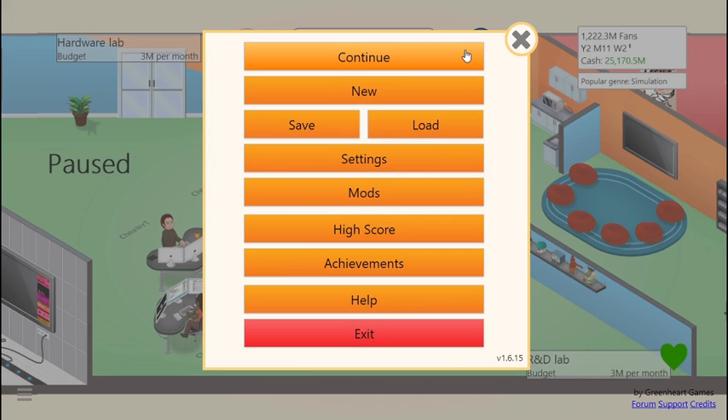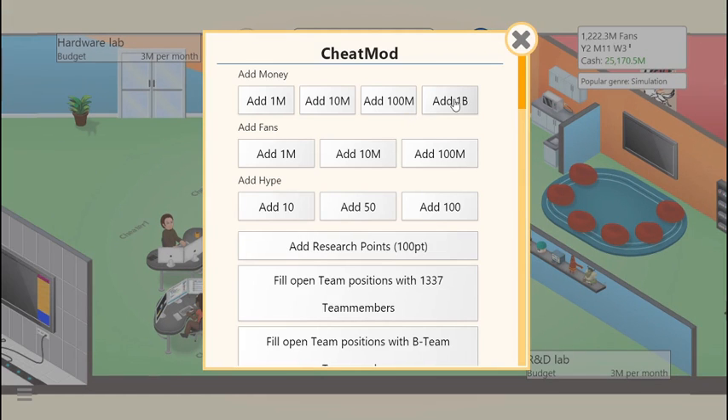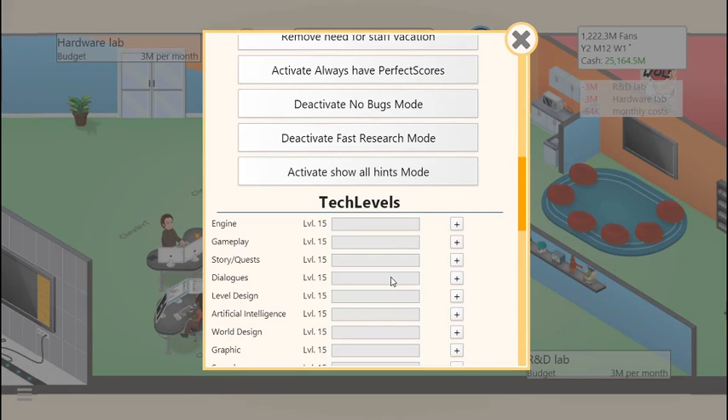With Game Dev Tycoon you can get a mod called the cheat mod, and I'll show you what it is real quick. As you can see, I can add money if I want to, I can add fans, hype for when I make a game, research points which are really helpful. I also use this to move to the final level, so we're in the very beginning but at the final level. We can activate no bugs and all of that, and I've also leveled up all the copyright protection.